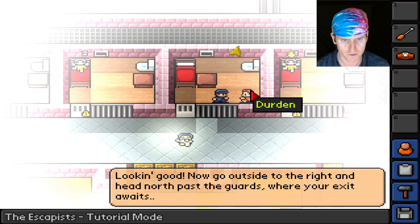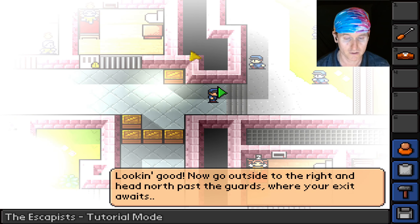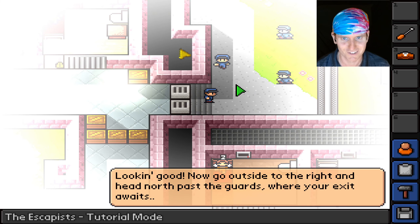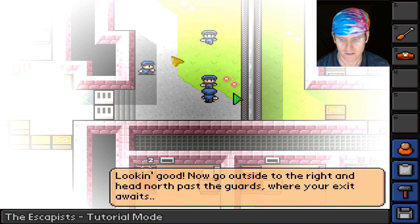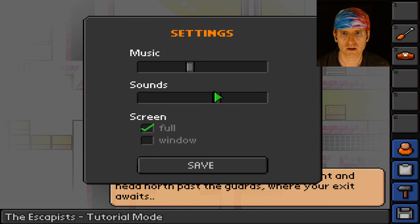Can I swing at Durgan? No, it won't let me attack him. Are those doors? Maybe those are crates. Apparently we didn't need a key — we can just go right out through this door. 'Welcome, new guy!' Can I hit these guys? If I hit Escape — oh, I can go window mode.